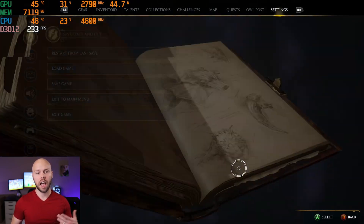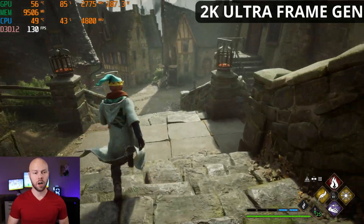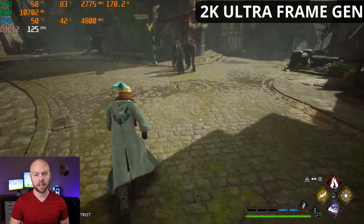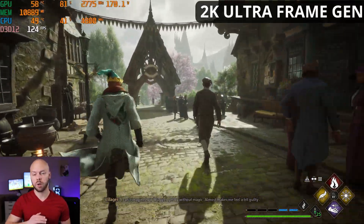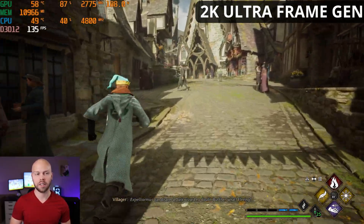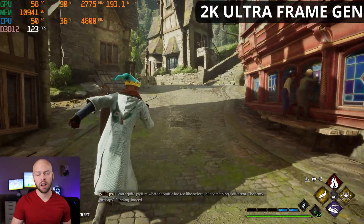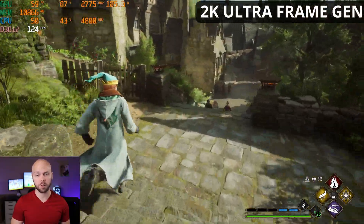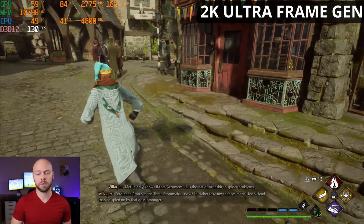Now let's look at frame generation — going back to ultra. At 1440p ultra settings with frame generation enabled, we're above 130 FPS, dipping to 120 FPS. This is why frame generation is so amazing: you can keep your native resolution without resolution upscaling, eliminating artifacting and shimmering, while still increasing your frame rate. This feels buttery smooth and looks very good. My monitor's maximum refresh rate is 120 FPS, and with frame generation at 1440p ultra we're exceeding it — an absolutely awesome and very playable experience.